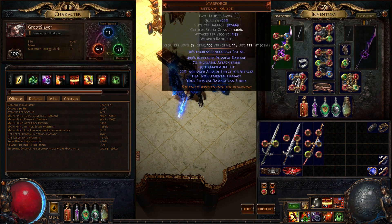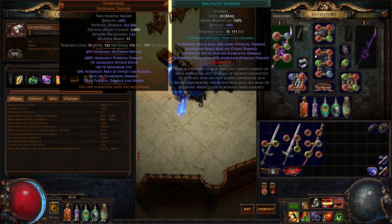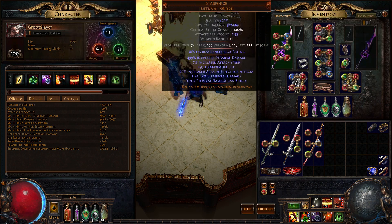This is just an Ancestral War Chief setup. It uses Mame, Melee Fizz, Faster Attacks, Conk, and Brutality. You could swap out Faster Attacks for Ruthless — it's up to you.